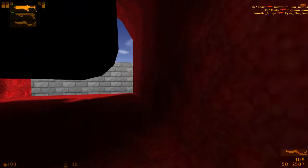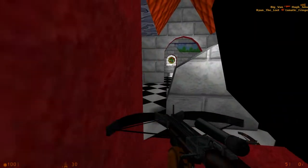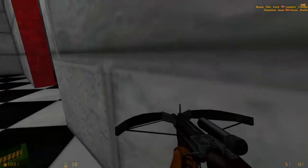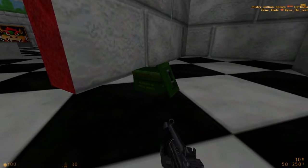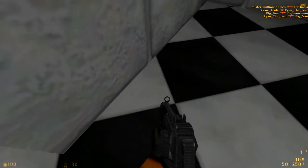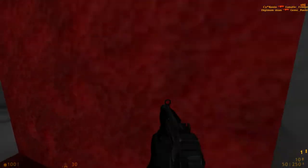Grab the crossbow. The crossbow is incredibly effective here for the obvious reason that this map is open as fuck. This is also another map that uses that unused but fully finished ammo pickup in the game. It gives you back like a billion bullets — basically enough ammo to fill out the entire inventory for your SMG and 9mm. It's great, I like it.